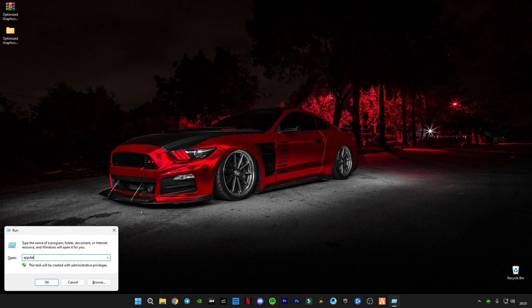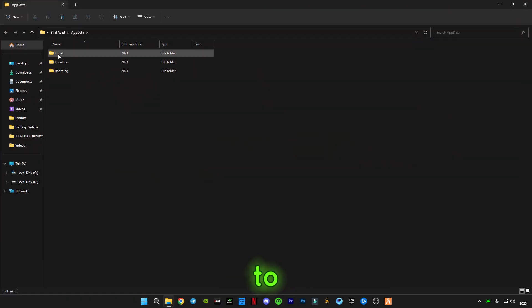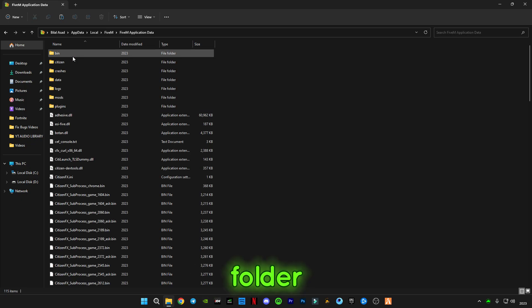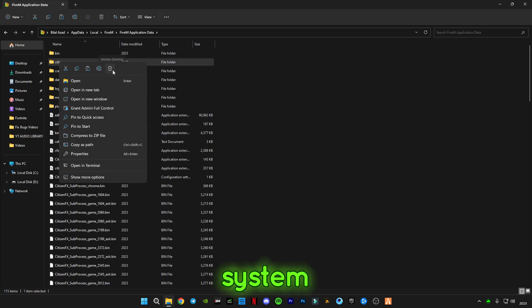Type AppData, then go to Local, go to FiveM, go to the FiveM Application Data folder, and delete the previous system file.